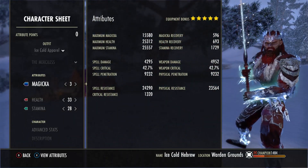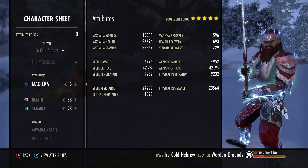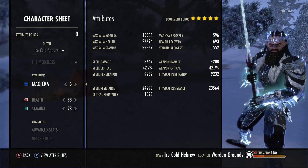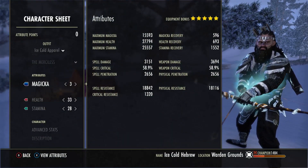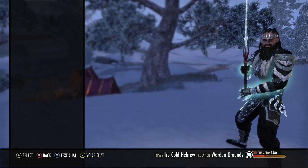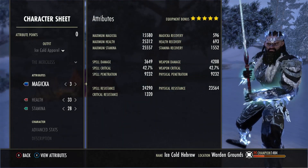We have 15,000 magicka, 27,000 health, 25,000 stamina, and 1700 stam recovery. Our front bar crit is 42% and our back bar crit is almost 60%. Our front bar pen is 9,200.